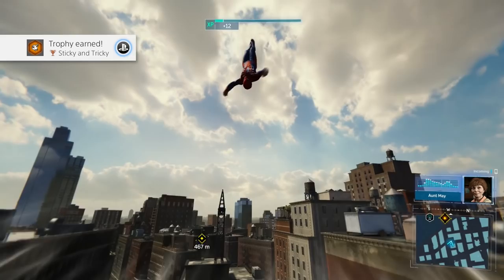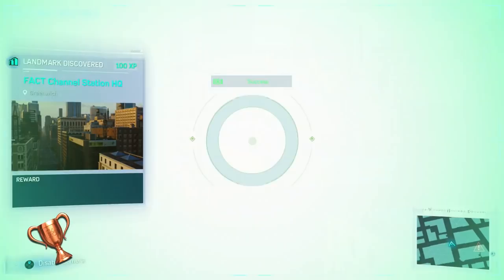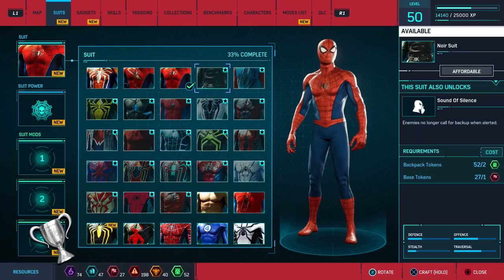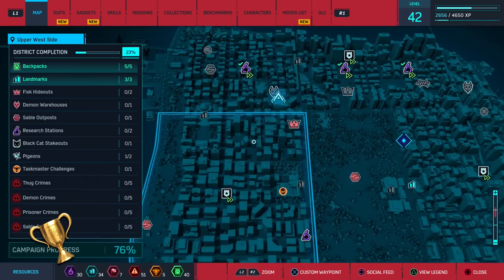50 trophies in total until the Platinum: 38 Bronze, 10 Silver, and 2 Golds. 9 of the bronze trophies are earned for completing the main story, and the rest are various miscellaneous trophies like fighting crime, doing side missions, photographing landmarks — all the sort of stuff you'd expect in a Spider-Man game. The silver trophies are for beating challenges, collecting all backpacks, tracking down Black Cat, clearing out enemy bases and camps, and purchasing all suits. The two gold trophies are for unlocking every skill and 100% completing all of the districts in Manhattan.